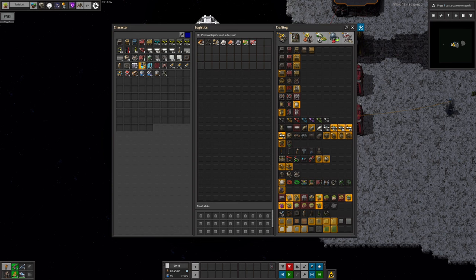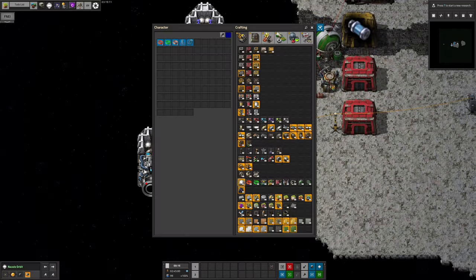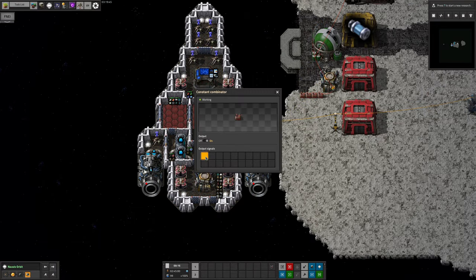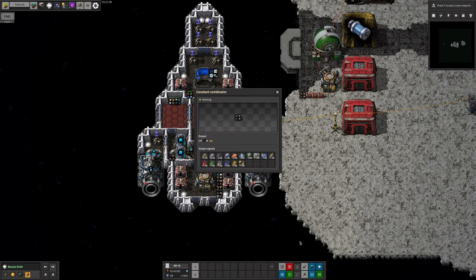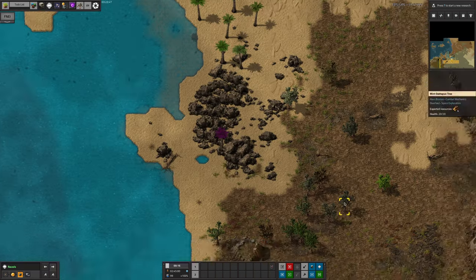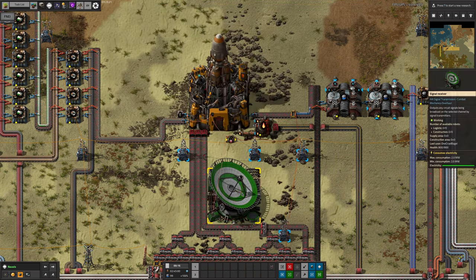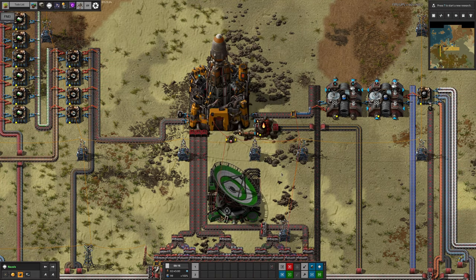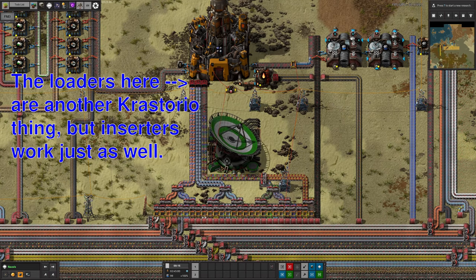You can use the FROM NORBIT signal to request the supplies you want to bring up to orbit. Place a couple of constant combinators down, link them up, and start adding the resources you'd like to receive as negative numbers. Once everything's programmed up here, press U to open the Universe Explorer, select Norvis, allowing you to view your home planet with a navsat. Open up the rocket and set it to fly to Norvis Orbit, to land at the landing pad you've just placed, and to launch automatically once it's full. Check that the network name on the signal receiver matches the transmitter in orbit. Now you'll have a steady stream of the resources you need being brought up, with more brought up to replenish them as you use them up.